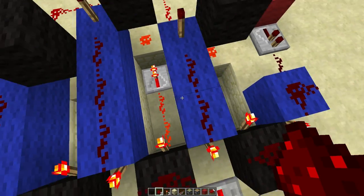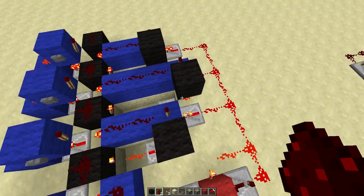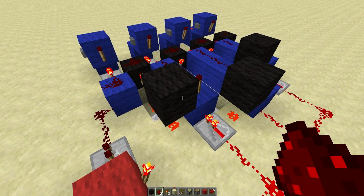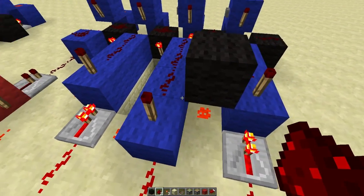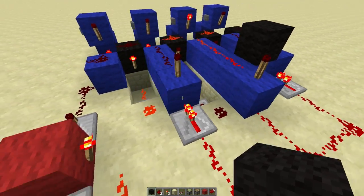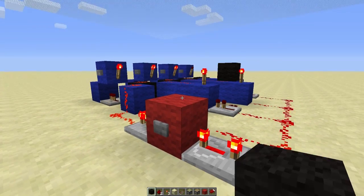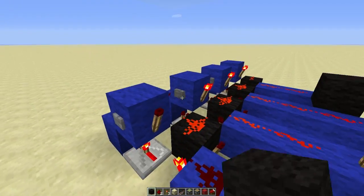You just run redstone back like that and do that for everyone, so it keeps everything in line. This is going to work better for the RS Nor-latch Array when you use it with the combination lock. Cut out those blocks — you have to leave this one here — so whenever there's redstone there you need to cut it off. Now that should be fixed, so everything just lights up in order.